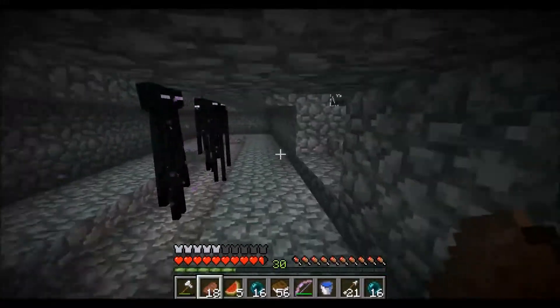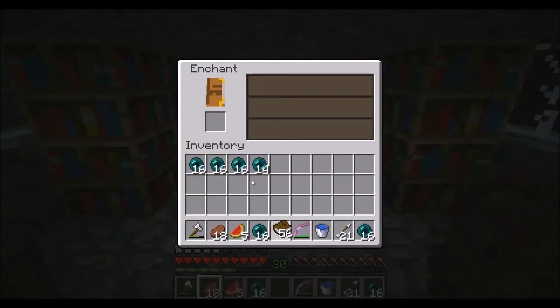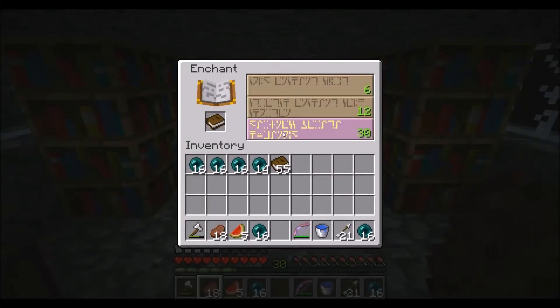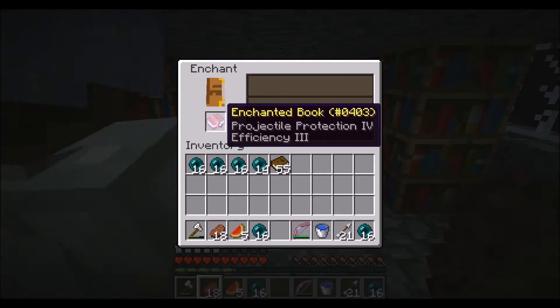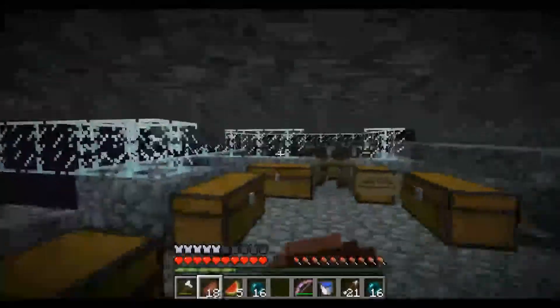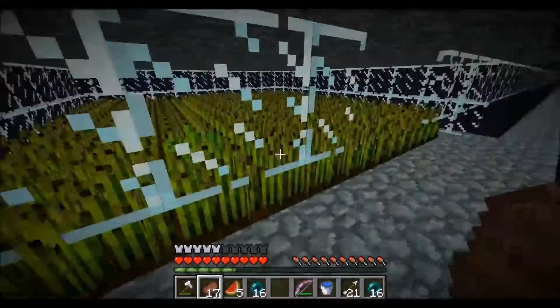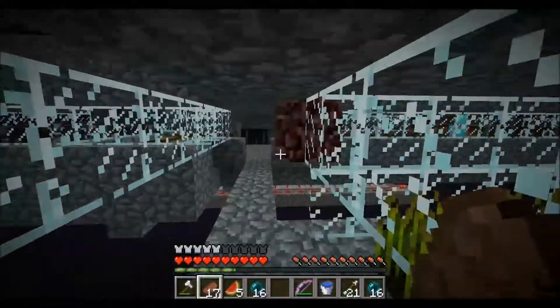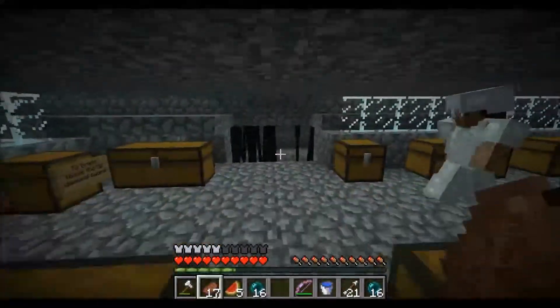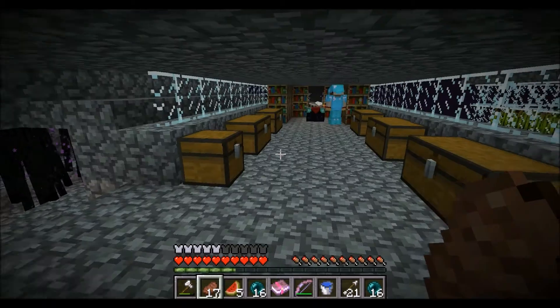So we're enchanting books. If out of everything you've gotten out of this you haven't figured out that we're enchanting books yet, you're special. It'll come down to Power 3, Power 3. Wait, that was your level 30 enchant. Okay, so everyone read out what you got and then throw it on the ground.